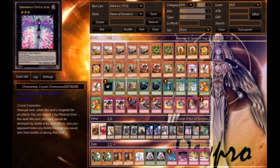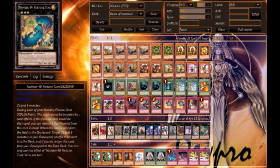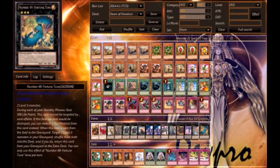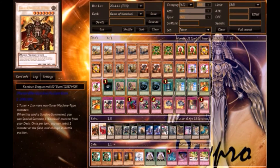One Cowboy for that free burn damage. One Chronomaly Crystal Bones — I love this card because instead of being destroyed when targeted for an attack, your opponent takes the battle damage instead of you. And one Fortune Tune — I actually really like this card, it's really good.